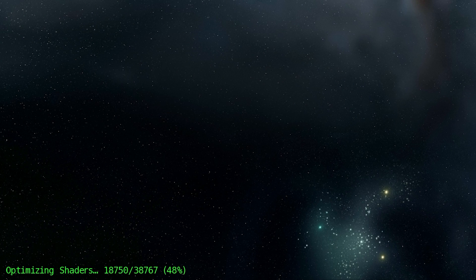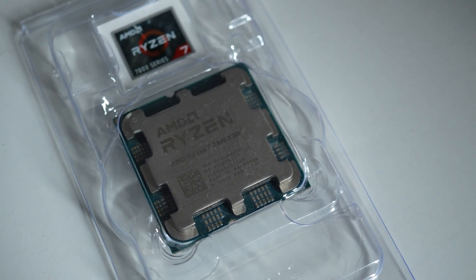Vulkan has arrived in Star Citizen with 3.23. How does it perform on AMD GPUs? In the last video we had a look at the general performance of Vulkan in 3.23 on a variety of CPUs and some GPUs. The results were good, but my advice was to stick with DX11 in Star Citizen for now.